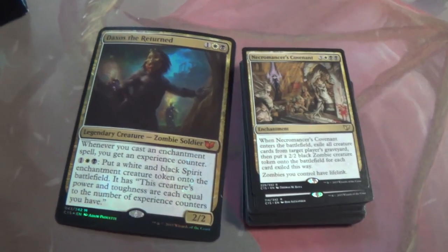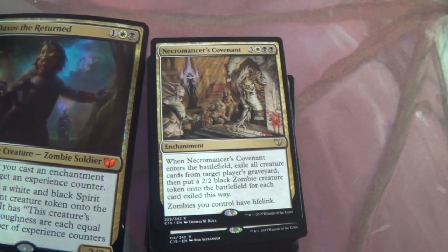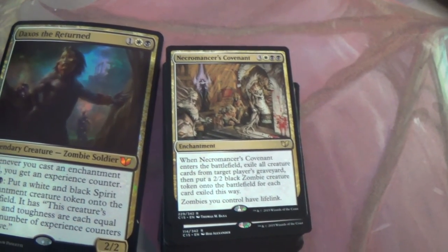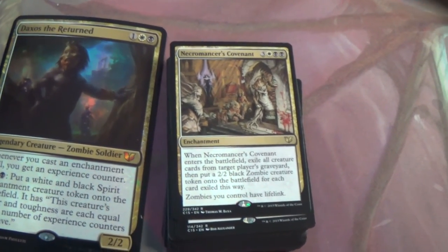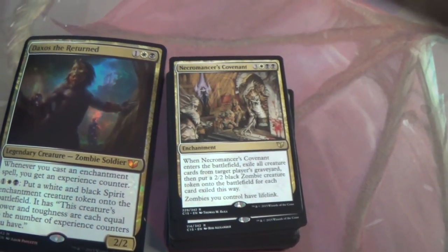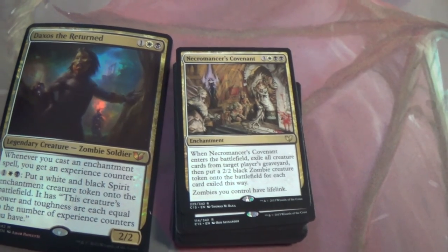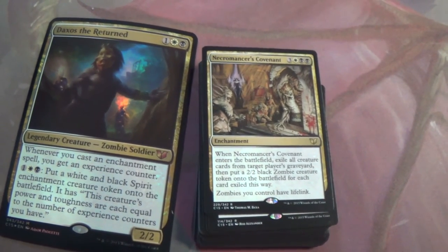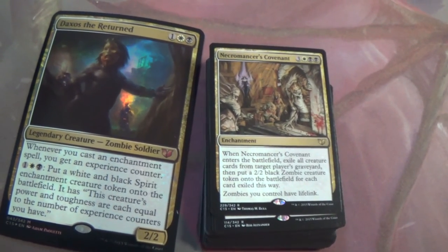Necromancer's Covenant — when it enters the battlefield, exile all creature cards from target player's graveyard, then put a 2/2 black Zombie creature token onto the battlefield for each card exiled this way. Zombies you control have lifelink. That is awesome. It may not be that consequential in EDH since lifelink doesn't matter all that much when one person overwhelmingly wins. But combine that with dropping a Grave Titan in this deck, you're going crazy.